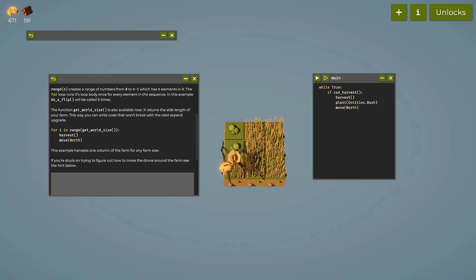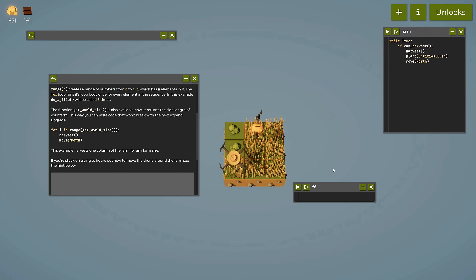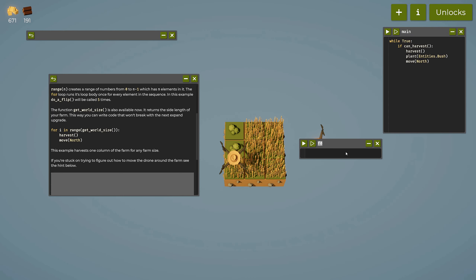I'll open a new window, rename it 'movement only,' and focus just on traversal. 'While True' — we want to figure out code to traverse the three by three grid so the drone covers every block in sequence. There are many ways to do this. First, we can move north.